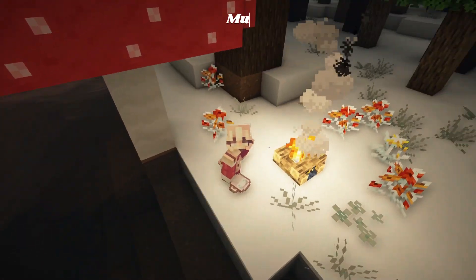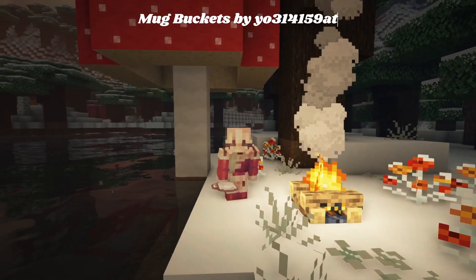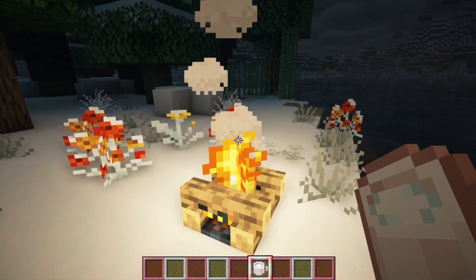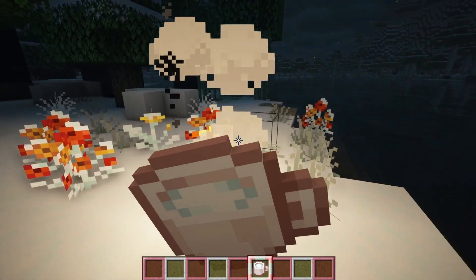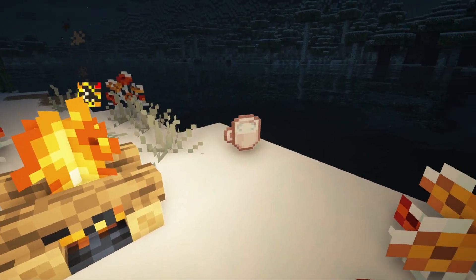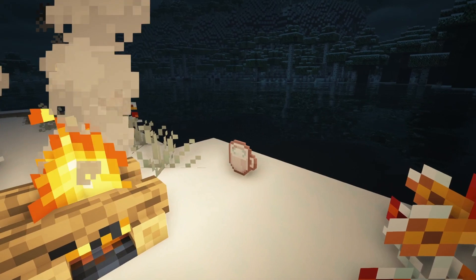This next resource pack is called Mug Buckets by yo314159 on CurseForge, and it makes the buckets into mugs — which is super cute for milk, because it's like you're drinking milk next to the fire. So cozy!